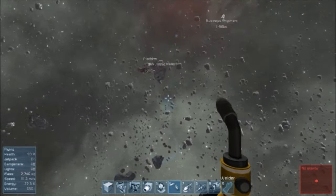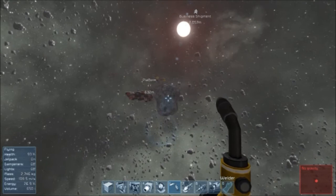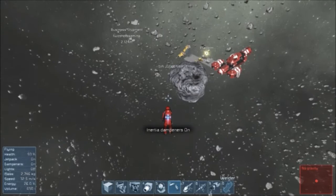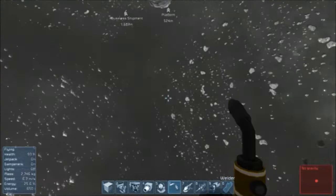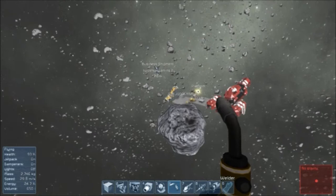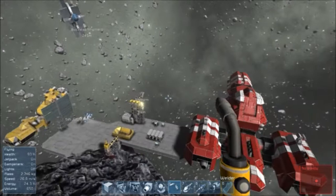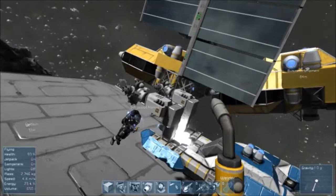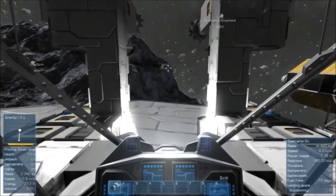Derek, what are you doing? Mining. Are you mining the asteroid that we're attached to? Yeah. God dang it, Jared - you're not gonna get very many materials. I told you to go to the nearby asteroid - it has all the materials. You see the giant donuts floating around here? Go to one of them. Okay, I'm buzzing the tower. Don't buzz the tower. Alright, I think maybe I'll take this to go on a little mining expedition.